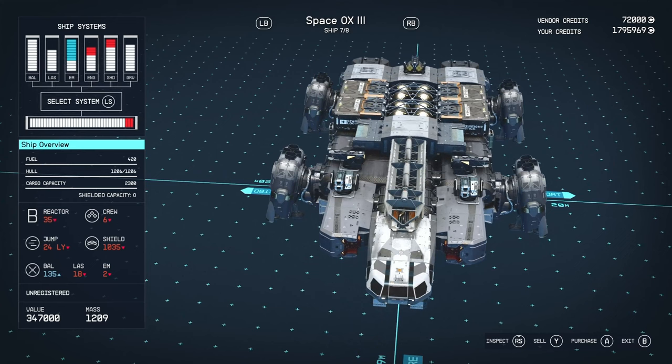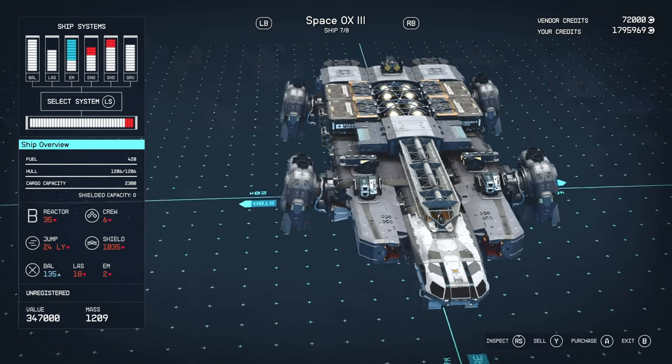This ship cost me 347,000 credits. The price will vary depending on which tier you pick up and your perks. Since I'm picking up the highest tier variant and I have the perk that decreases my buy cost by about 40%, I'm paying this amount.